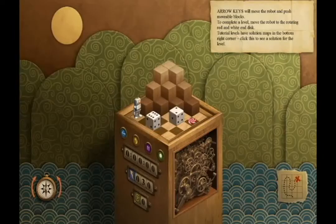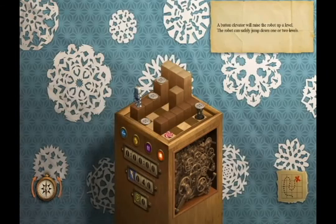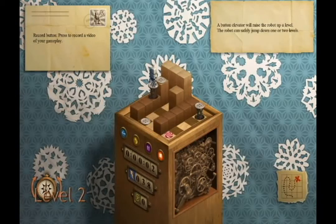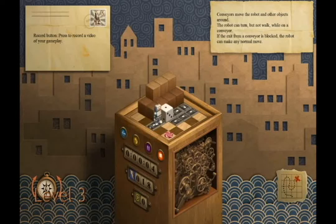This Strong Start Achievement is worth 10 gamerscore. All you have to do is conquer all the tutorial levels in Tinker. By conquer, it does mean finish within the maximum time limit and with the minimum energy, and pick up all the collectibles that are hidden throughout. This is a very simple game — just follow along the guides if we stray off topic, and I'm sure we will.